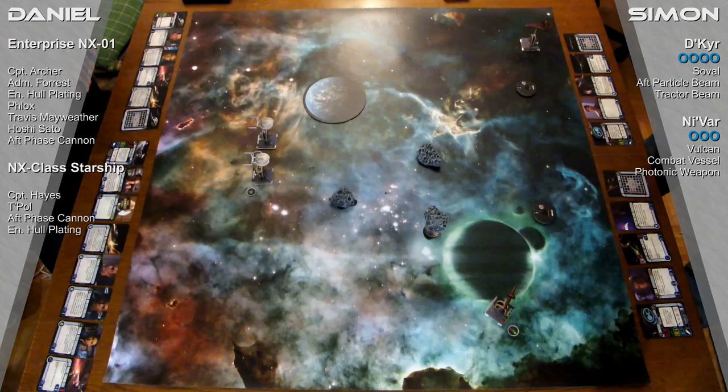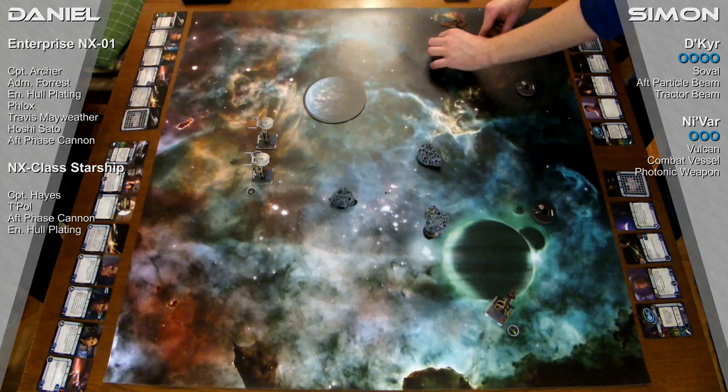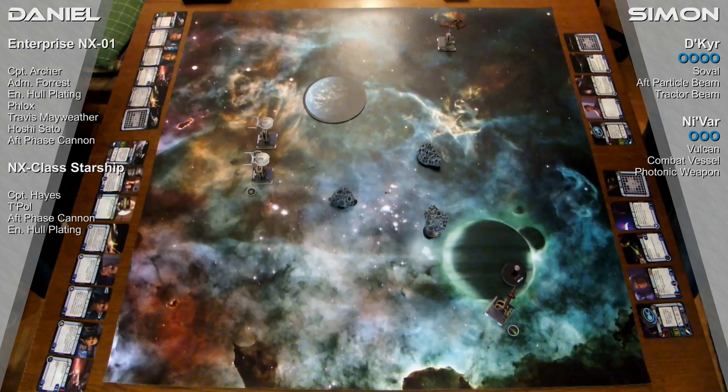My deck here with Captain Sovel playing straight 4, and says dodge. First turn — I think it's kind of easy to plan the next turn.